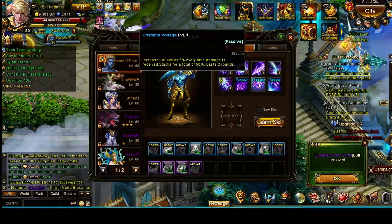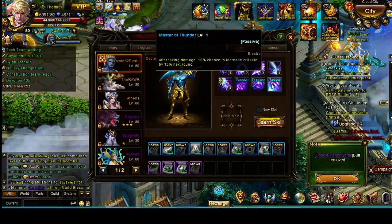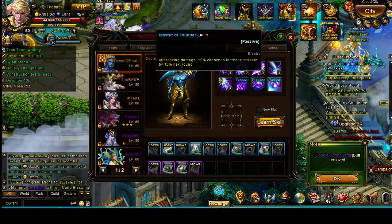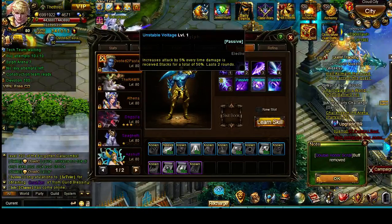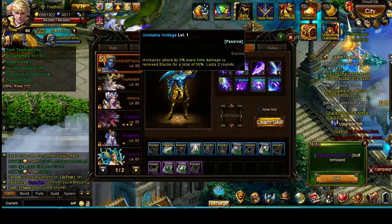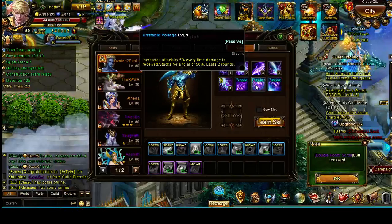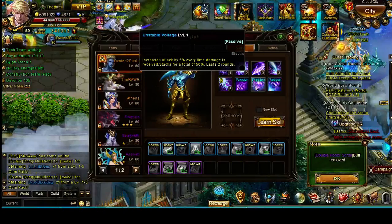Almost everybody has Unstable Voltage — both these passives are pretty good. The only problem, and people question me about this all the time, is why I don't stand in front of my troops so that Unstable Voltage activates. When you do double attacks, Unstable Voltage doesn't work because it lasts two rounds, which means if you do two attacks in a row, you just lost it. So there's really no point in me standing in front of my troops.